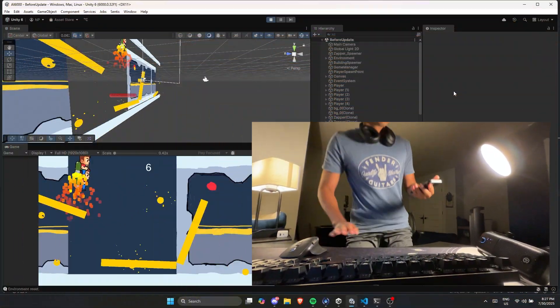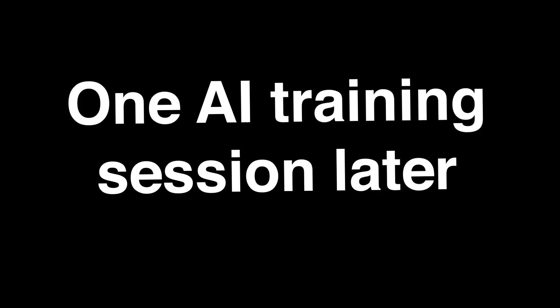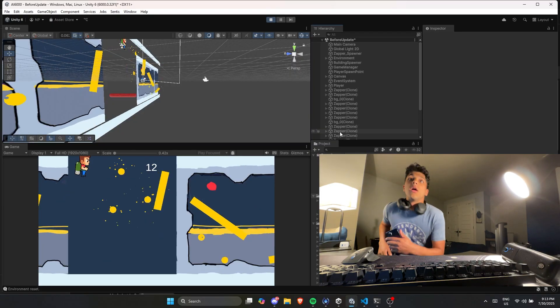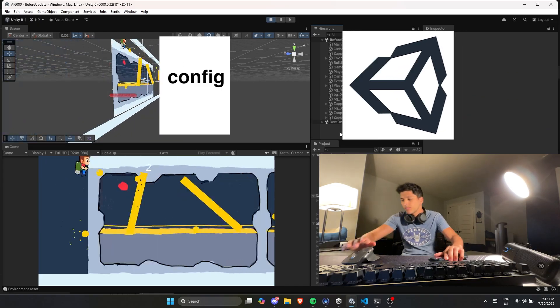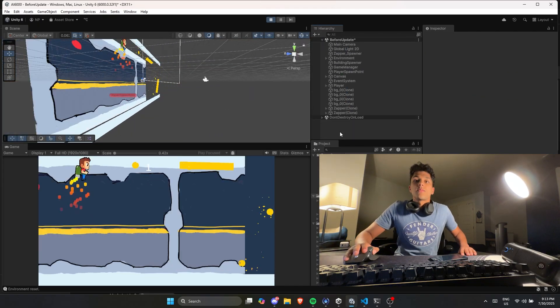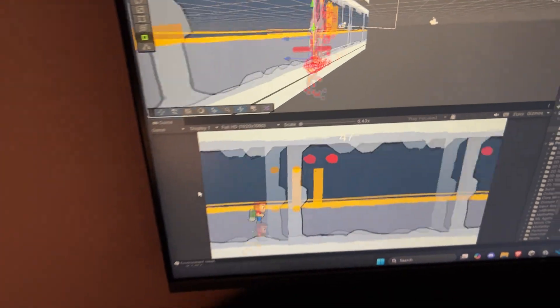I'm going to set it for 15 minutes and walk away. One AI training session later — I'd guess about 45 minutes — I came back and nothing happened. I forgot to connect the config file to Unity. So I'm going to run it again for another two hours. It's currently 11:30 and we're actually cooking — the AI is doing so good. I'm going to have this run overnight and see how it goes.